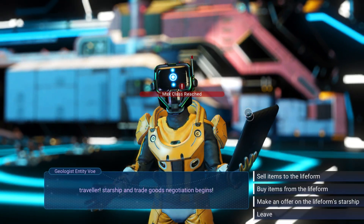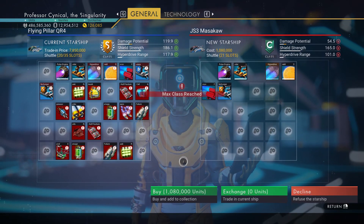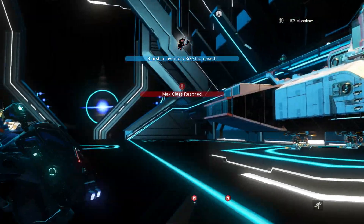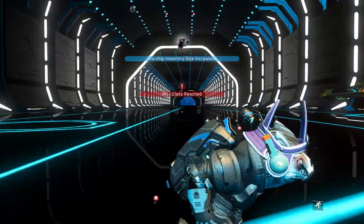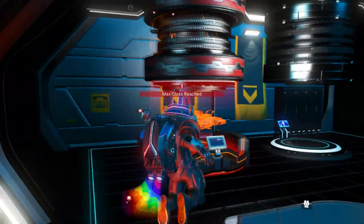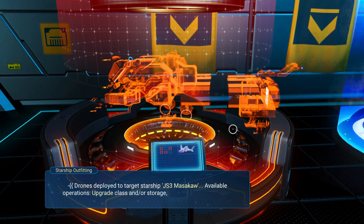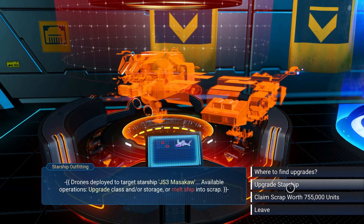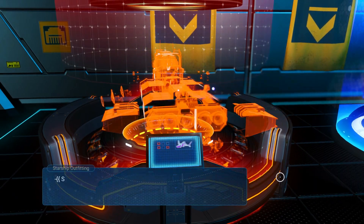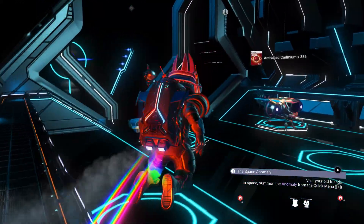Now do the glitch again, and look at that — the trade-in price has gone from a couple of million to just over seven million, which is absolutely fantastic. It means we can buy even more ships, essentially completely for free. We've just made 755,000 units in pure clean profit — sell that, fantastic.